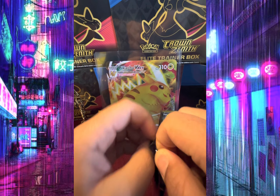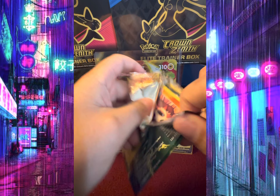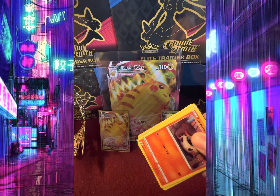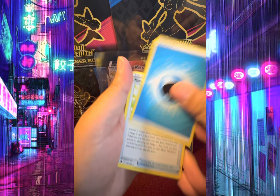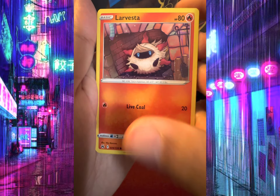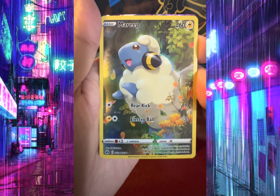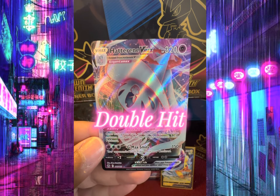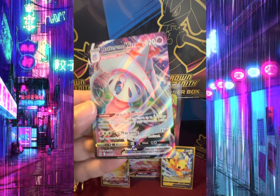Here's pack number one. Rare Candy, Salazzle, Pokemon Catcher, Larvesta, Houndour, Wailmer, Poke Ball, Corphish, Galarian Gallery Mareep. And Hatterene VMAX — nice, double hit!